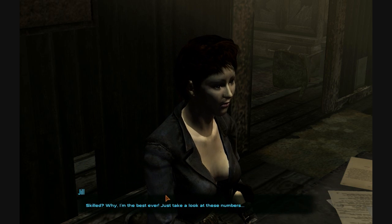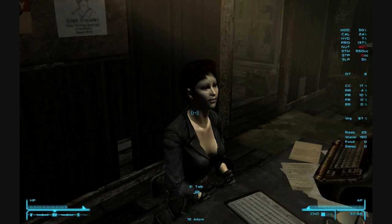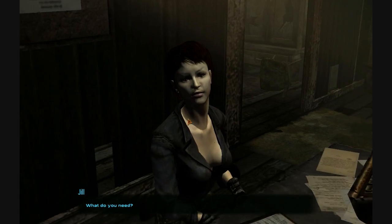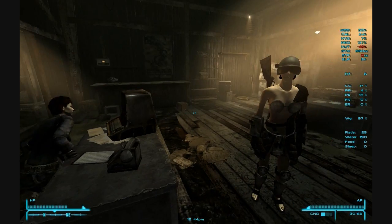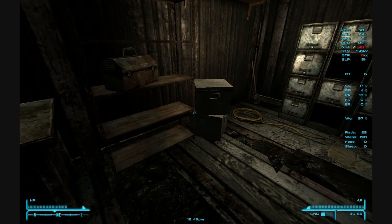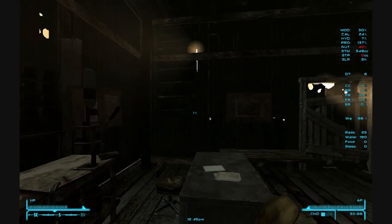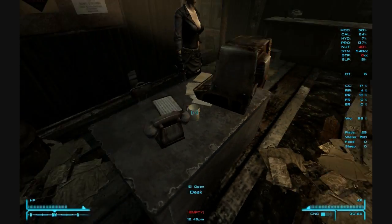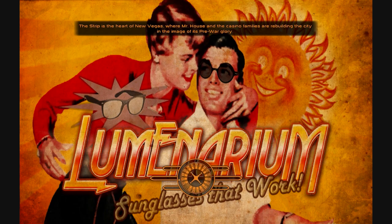Skilled? Why, I'm the best ever — just take a look at these numbers. She's got small guns, big guns, energy weapons. We're going to recruit Jill and start heading back towards Goodsprings, I think. We'll drop Jill and Artemis off somewhere over there — not at the Prospector Saloon, because there's already like ten companions in there. It's going to crash the cell at some point. Nothing on that computer. Okay, we're good to go. Got everything scouted out.